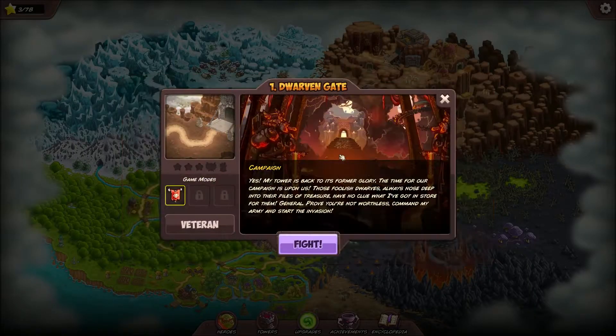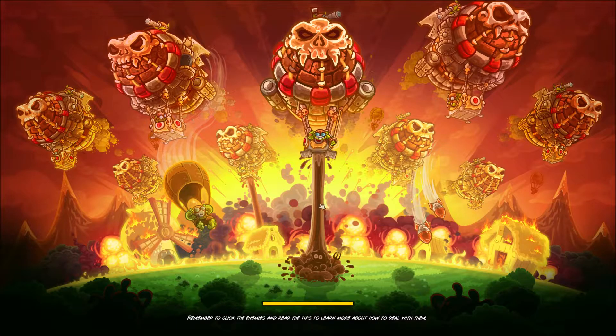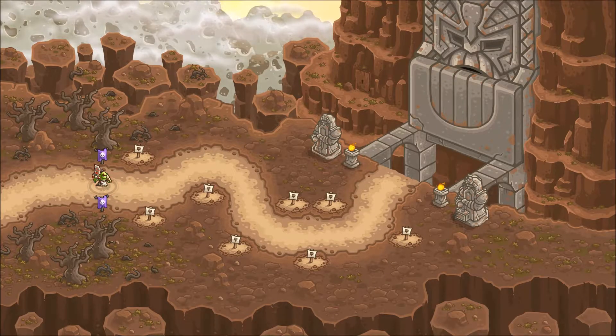We've done these games before so I'm definitely going to do veteran mode. Notice there are three stars and then two different icons - two different modes after you beat a level. They unlock the ability to do a tougher wave with tougher bad guys or a restriction of some kind, like you don't get a hero or can't use certain tower types. One is the iron challenge mode and the other is the crazy-ass mode. We're not doing those right now - we'll come back to that later.